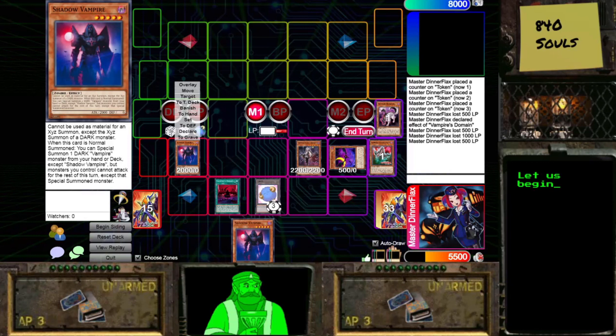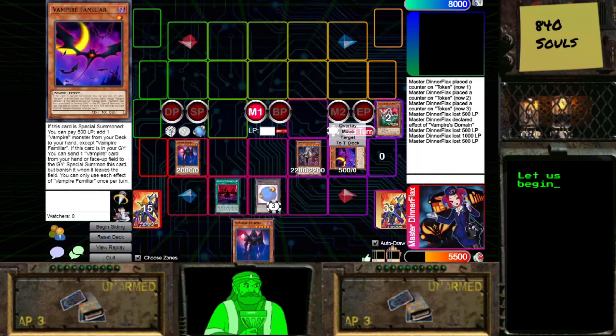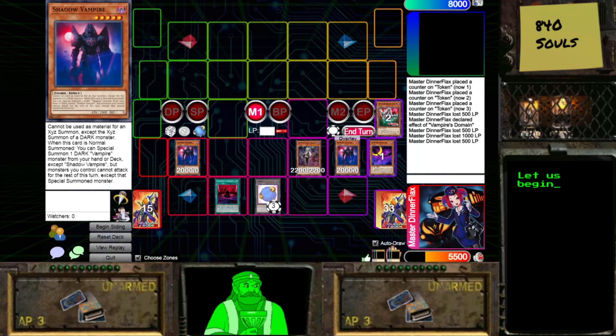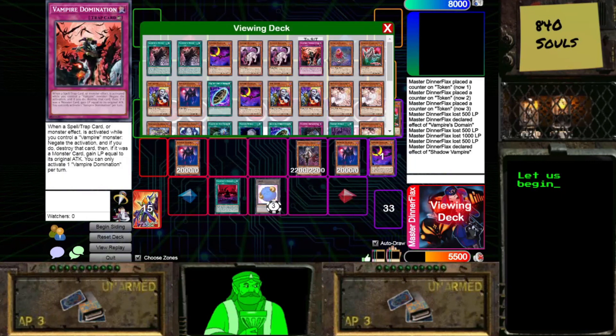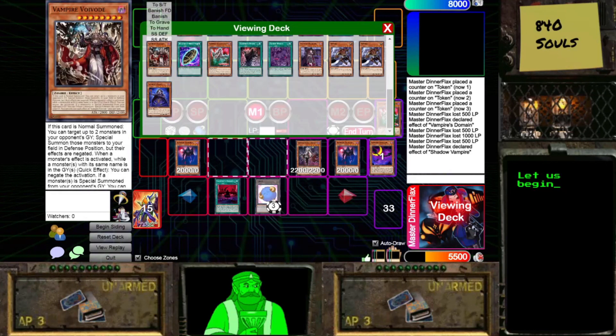There's no way you could use this more than once per turn — well, that's where Ghost Stoker comes in. We can Banish it, and after it resolves we can Normal Summon 1 Vampire Monster. When Shadow Vampire is Normal Summoned, we can Special Summon 1 Vampire from our deck.